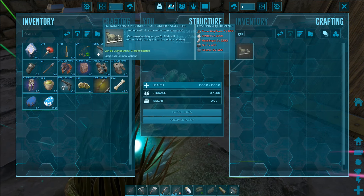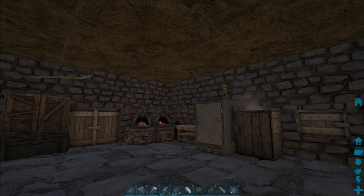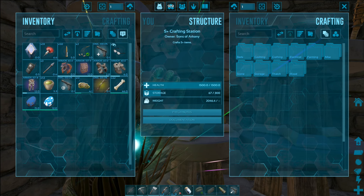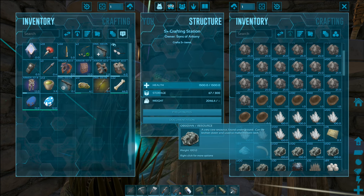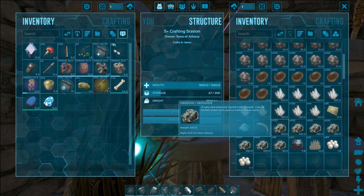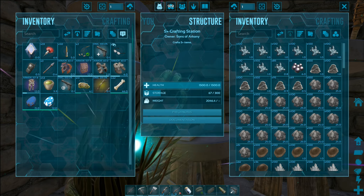Crafting grinder — 2,200 versus 3,200. So I don't actually need that much metal. What I need more is crystal. Crystal — if memory serves, would be right up here. I might actually have the crystal. And I've got lots of obsidian — I could start turning that into polymer.